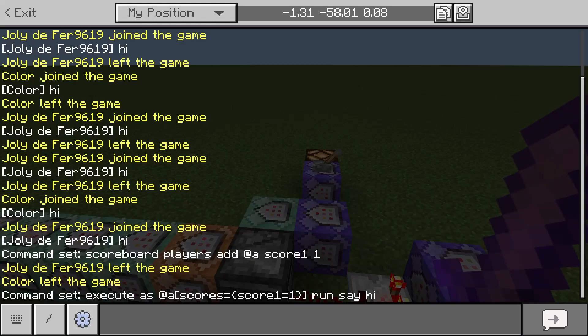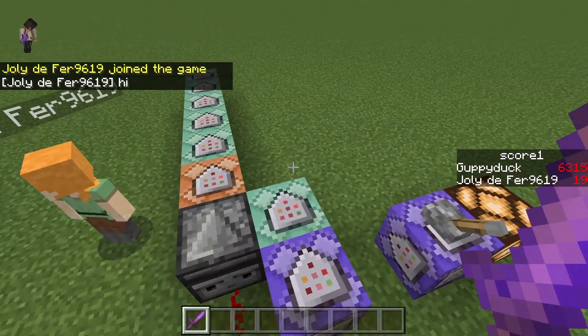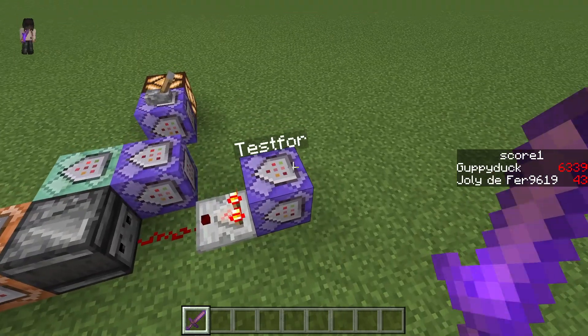You can see every single time that they join the game, it's going to execute that hi command in the chat bar. You can make it whatever you want — you can make it a teleport, you can make it a clear, it does not matter. So really the main system of how we are resetting scores for offline players but not online players — that's kind of what this comes down to.